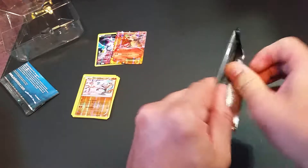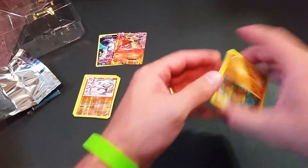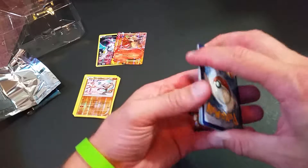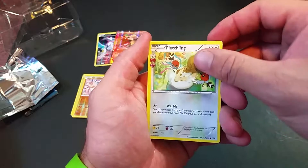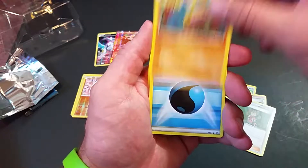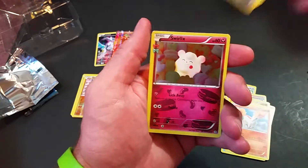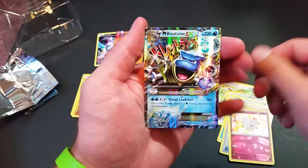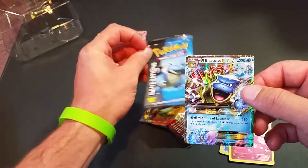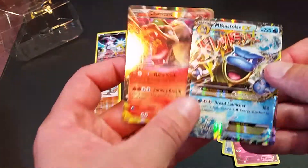These packs tend to be hit or miss. From the Charizard pack, three from the back: a Fletchling, a Clemont, another Shauna, a Diglett, a water energy, a Magikarp, a Ponyta, a reverse holo Crushing Hammer, a Swirlix, and a Blastoise EX! What are the chances — a Charizard in the Blastoise pack and a Blastoise in the Charizard pack!